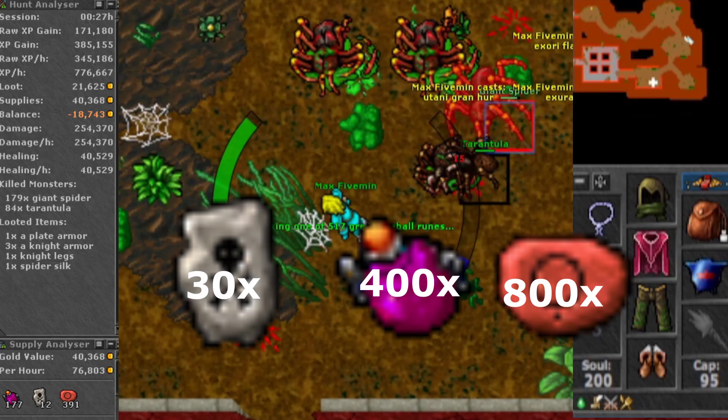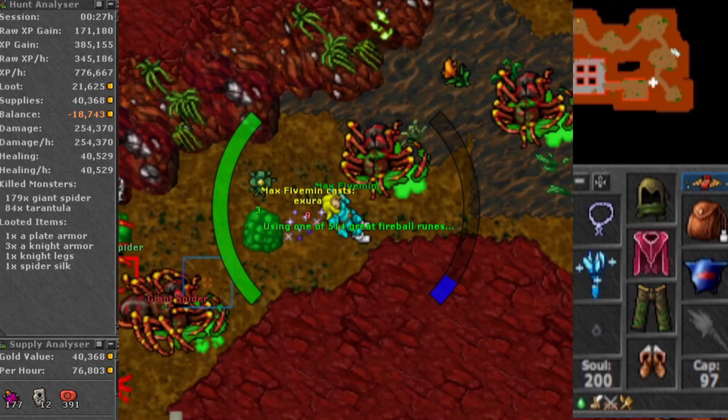As a low-level druid and a low-level sorcerer, you can really hunt this spawn quite comfortably. There's lots of room to run around and the rooms are pretty big.